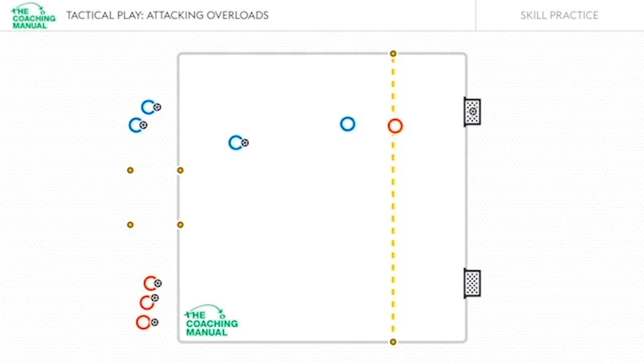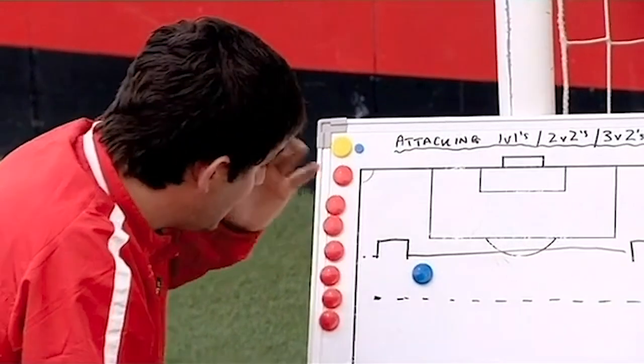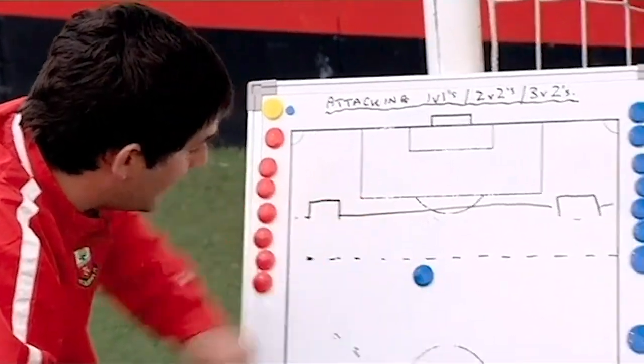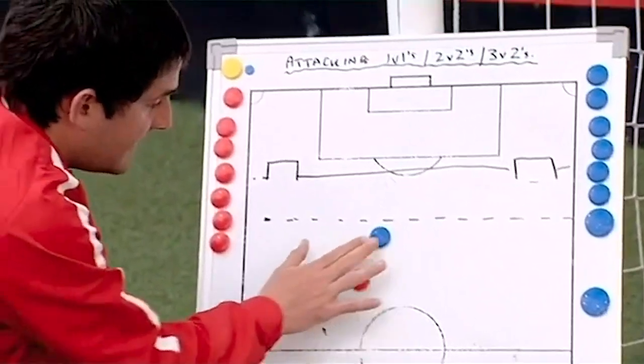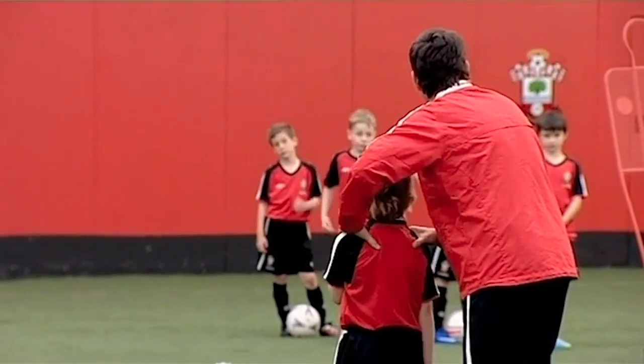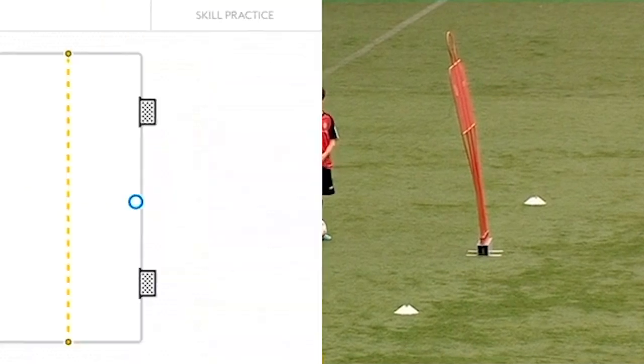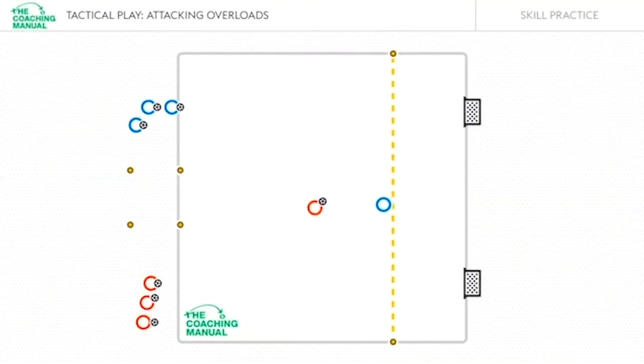This is where it gets tricky. As soon as this guy takes his shot — whether he scores or it goes out of play — he now has to react and become a defender, because the red team are now going to try and score in that goal. If Alfie wins it, for him to score a goal he's got to drive the ball into the yellow box. However, if one of you are clever enough, he can also pass the ball into the box by one of you dropping in here. So you leave your ball, Callum, and you drop in.